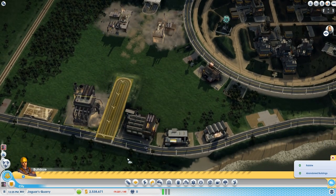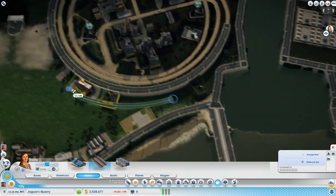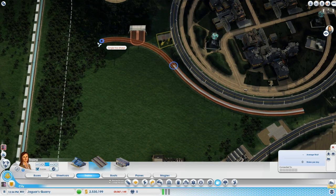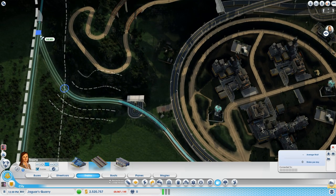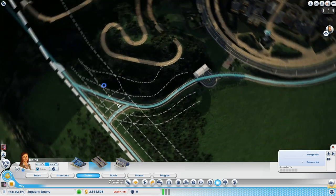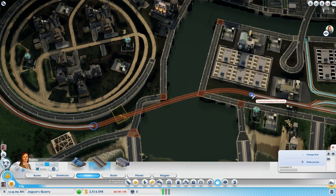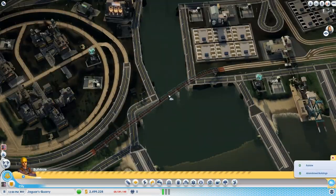Let me just delete this. I think I'm going to make this curve around this quarry right here, and have it go over so they can go either direction. Don't want to waste that whole area with the train tracks. Now we re-establish this bridge.